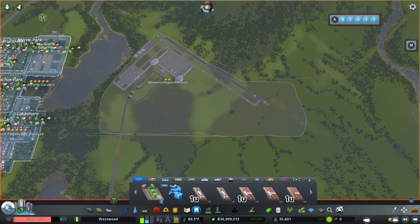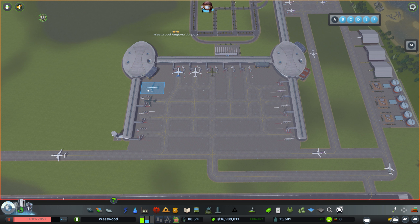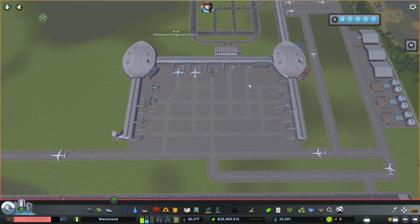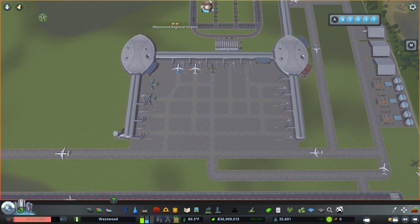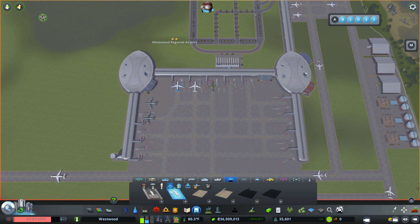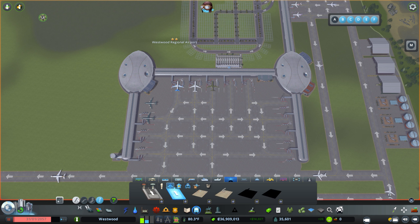We've got 1,080. I did redo this area just to get it a little bit better squared up. We do still have one weird squiggly there — could not get a stand to go in there no matter how hard I tried. I even got rid of the airline lounge just to be sure. This side it all lined up no problem. I just realized we have a bit of an issue though — we've got some planes that will not be able to get out.